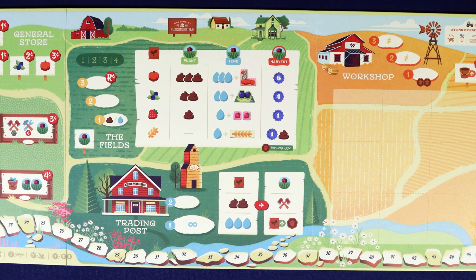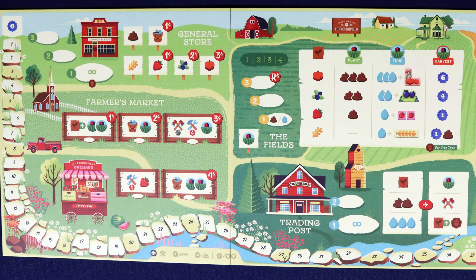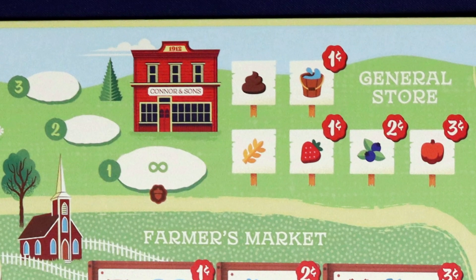Another thing I love is that each location has dynamic choices. For example, at the general store you can take three actions from a variety of options, or take two actions if someone took the third, or take one action but also get money. Each space has a bit of give and take so the last person there isn't stuck with the absolute worst option. Some spaces cost money, and if you can't afford it you go somewhere else — it's not always first come, best served.